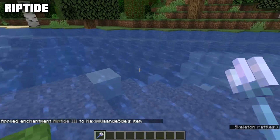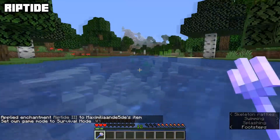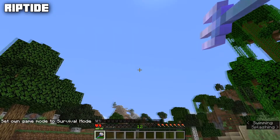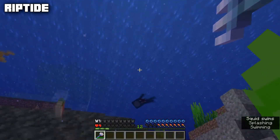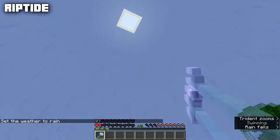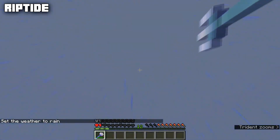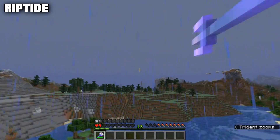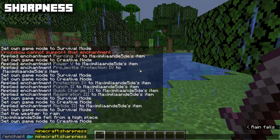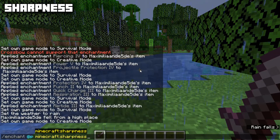Riptide is an enchantment for the trident, max level three, incompatible with Channeling and Loyalty. When you're in water or when it's raining, you can use the trident to fly with it — you get launched up into the air. Outside of water it requires rain to function. Now it's raining and even out of the water we can still use it to fly around. It's a fairly effective way of traveling but you do have to manage your height.